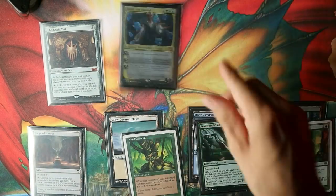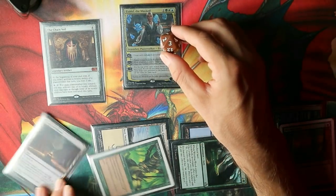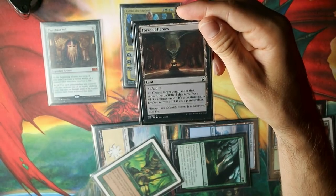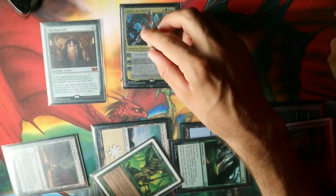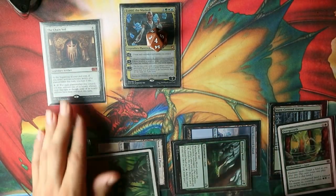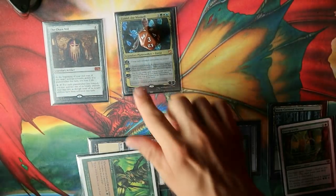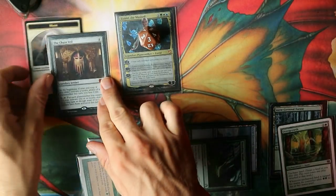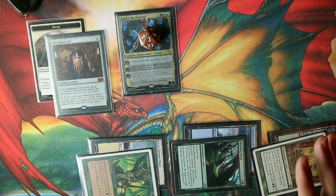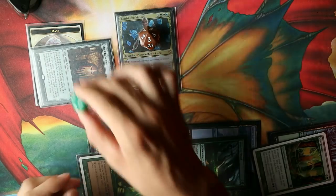We cast Estrid from the command zone — she costs four and comes into play with three loyalty counters. We're going to activate a land's ability that puts an extra loyalty counter on our Planeswalker commander, so she goes up to four loyalty counters. We activate her minus one ability to put a Mask onto the Chain Veil. Then we tap a Forest for three mana and one more land for one more mana to activate Chain Veil. We have now activated Chain Veil once this game.